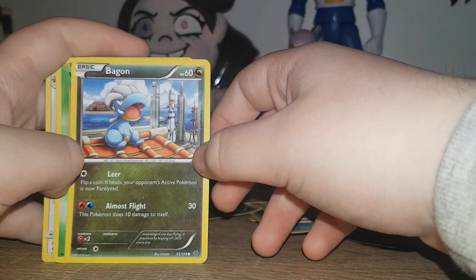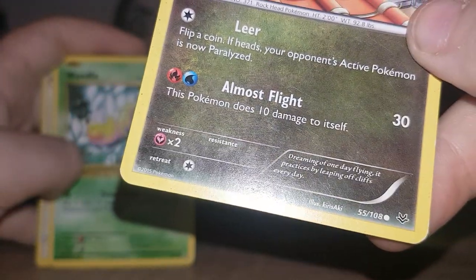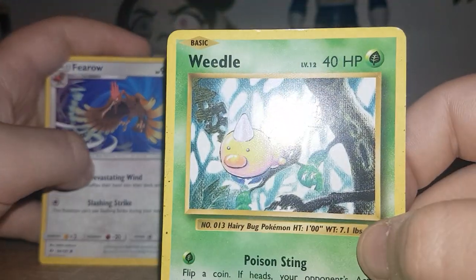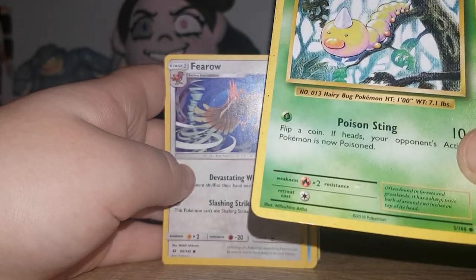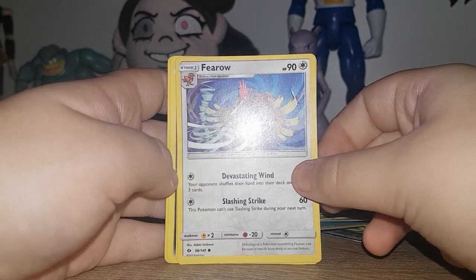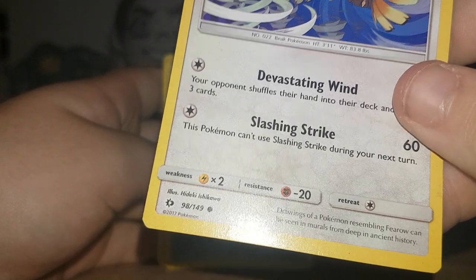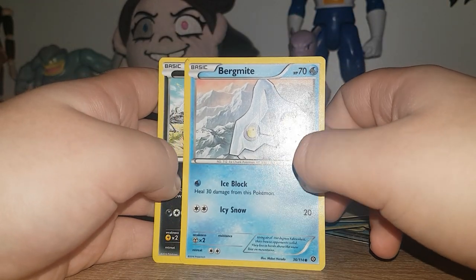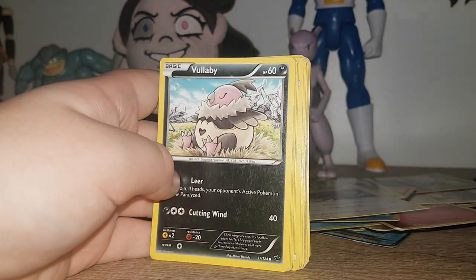Bagon 2015. This is 2016 — this looks really old, don't you think? That design looks really old. Fearow, that's a 2017 one. Bergmite or Bergmite, I don't know. Ralts — I thought this Pokemon was actually really big because of this, but when I've actually seen it in Pokemon Go in a gym, it's like the size of Mewtwo.